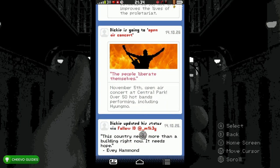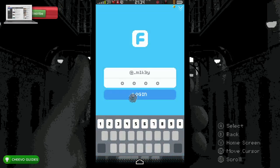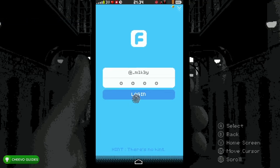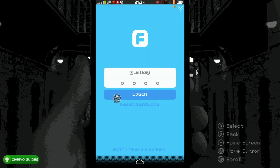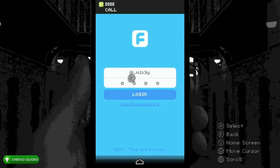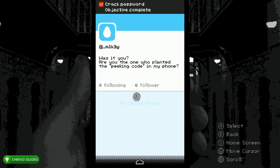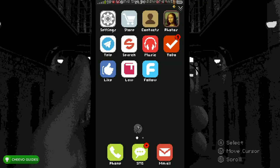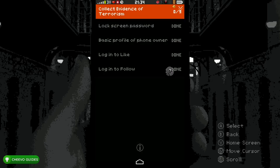Click that after you get the green checkmark. Go back to the Follow app — it should automatically populate your username. Spam login until it says Reset Password, press OK, it's going to send you a text, and the password is 2-2-5-5. Go ahead and enter 2-2-5-5 and press Log In — that's going to break into the Follow app. Go back home and check the To-Do app — all we need to do now is collect the nine pieces of evidence.